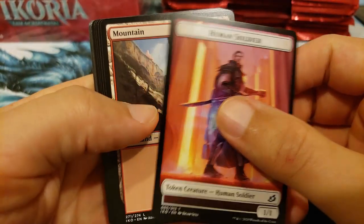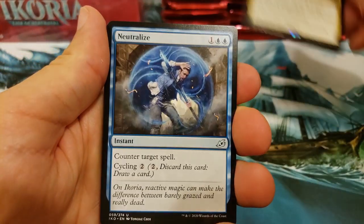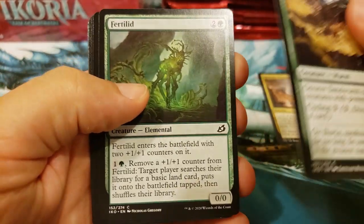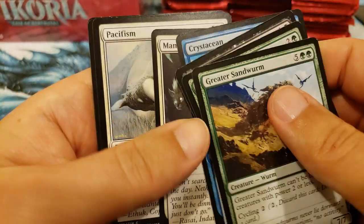We've got the Japanese print run here, so we'll get right into it. We got the Genesis Ultimatum as our first rare. We'll flip through the first few of these slowly, because I know some people haven't gotten a chance to see some of the commons, and then we'll pick the pace back up on the first few.